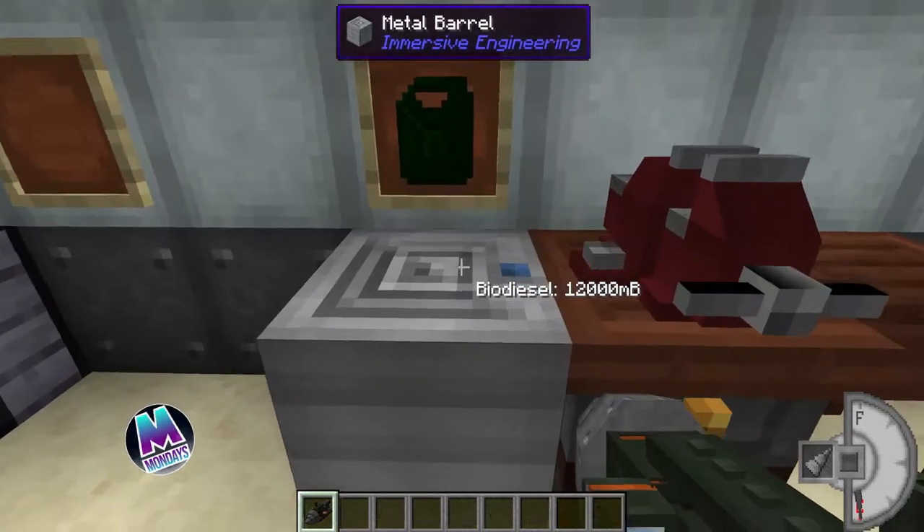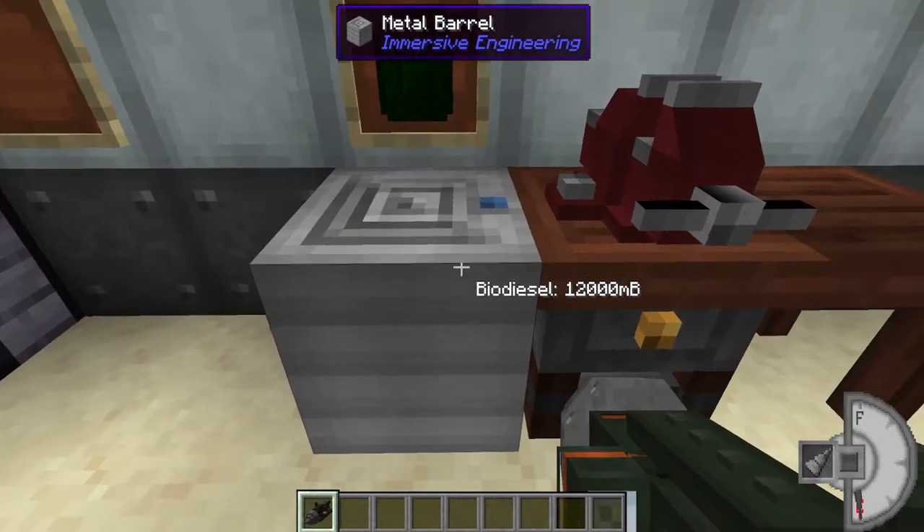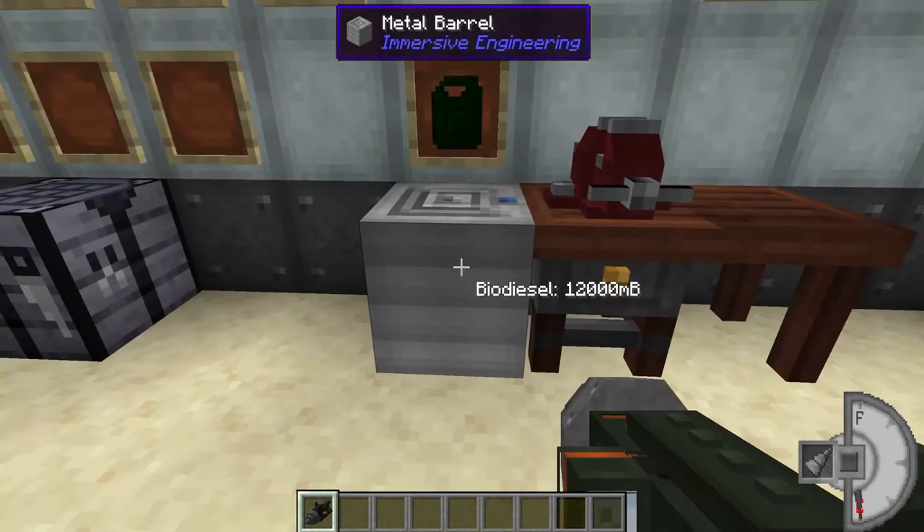The fuel you're going to need is any type of diesel or liquid fuel. In Immersive Engineering we're going to be using biodiesel — we have a barrel of it here. We haven't yet covered in the series how to make biodiesel but that video will be coming up very shortly.